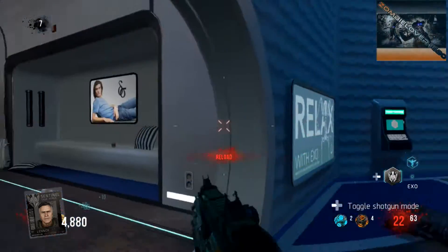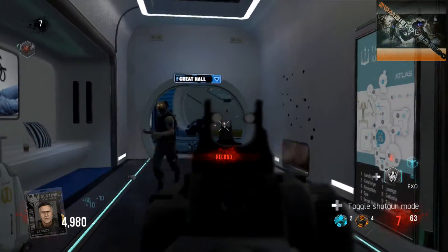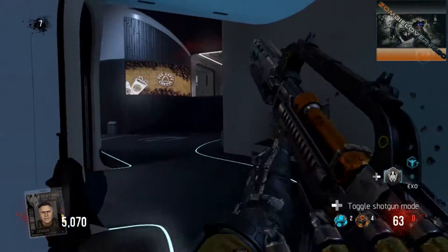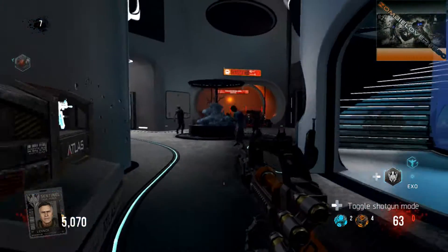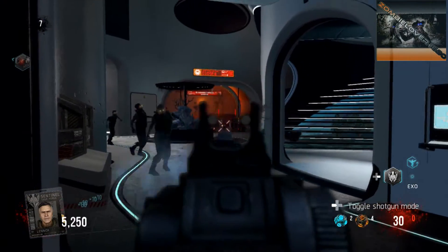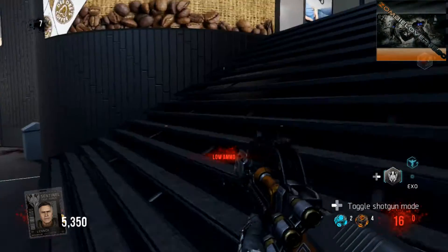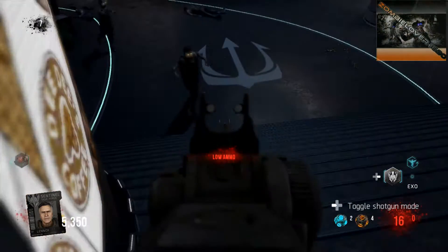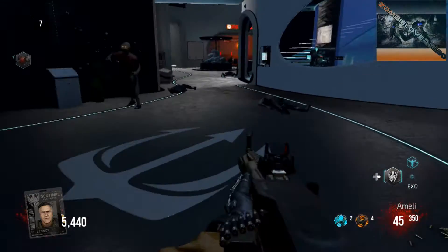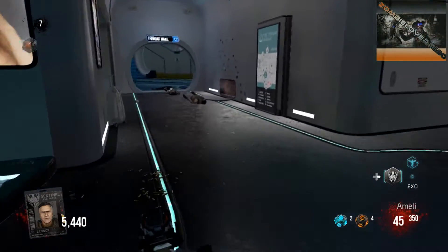Maybe one of you guys has a golden Outbreak easter egg marker when you come into Descent. If so, let me know how you got it. If you remember how you got it, if you got picked up by the warbird in Outbreak when you finished the easter egg, let me know that too. I've been trying to figure this one out today and I'm not quite sure how you get the golden easter egg trophy for Outbreak.